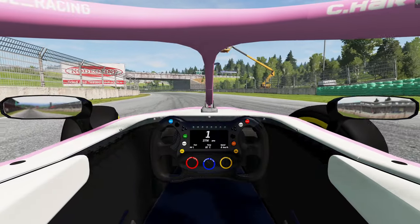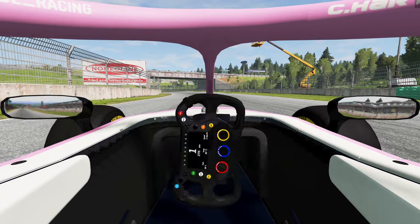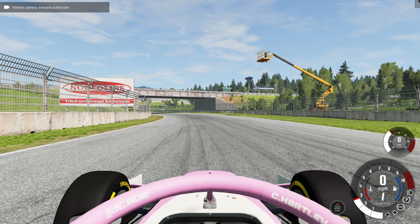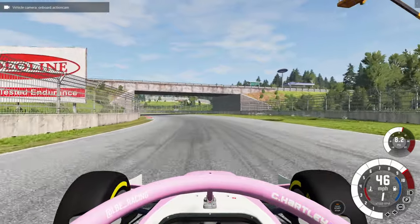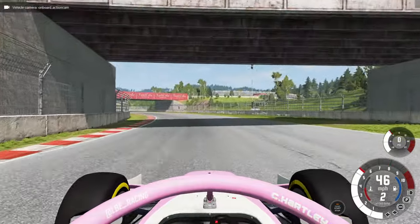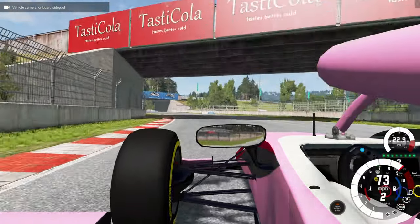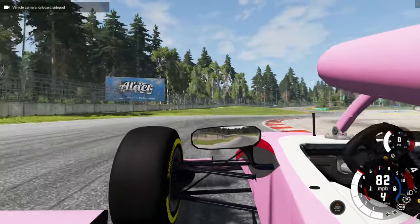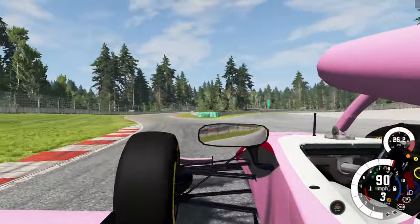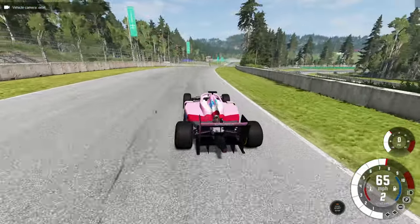So if a cop pulls you over and they say 'do you know how fast you're going?' - no, I was all over the place officer, I don't know how fast I was going. In the digital camera angle we also have the action cam which gets us above the halo, which is kind of nice - you don't have that block in your view. If I was just driving the car that's probably the one I would use. We also have the side pod cam which looks really cool because you can see the suspension moving as we go, but it's not easy to drive from, so we're going back to the original orbit camera.